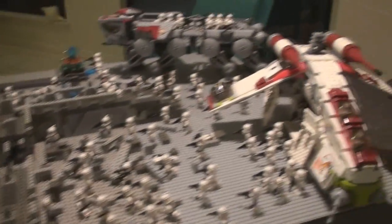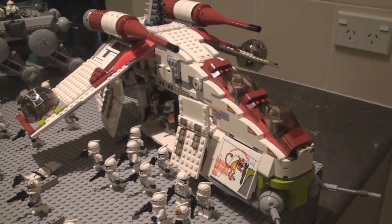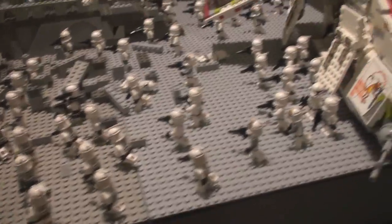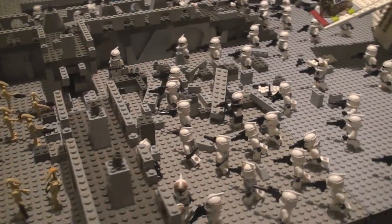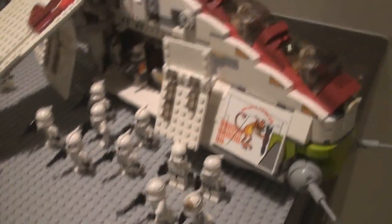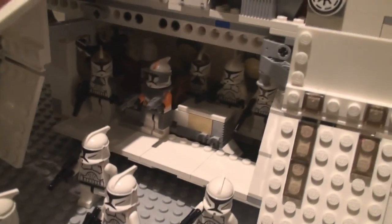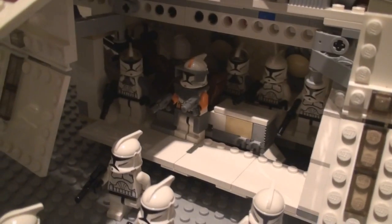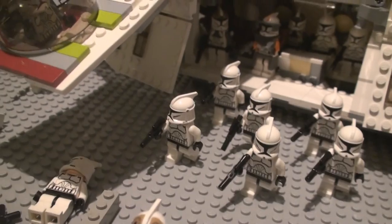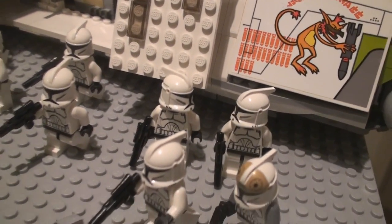On the other side we have the clones. This Republic gunship is one of my favorite Lego sets of all time. We've got all the clones coming in to reinforce the guys that are patching up the wall while holding off the droids from coming in. In here we've got Commander Cody with more clones ready to come into battle, and this squad right here just came out ready for action — these two down here looking at each other, pumping themselves up getting ready.